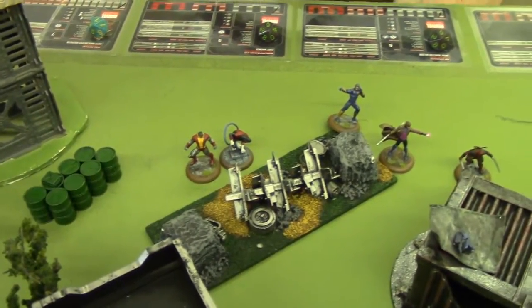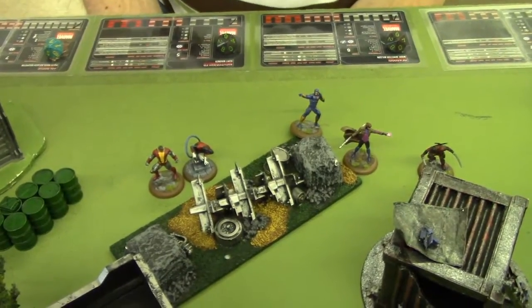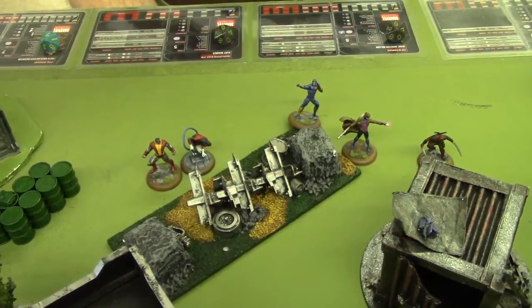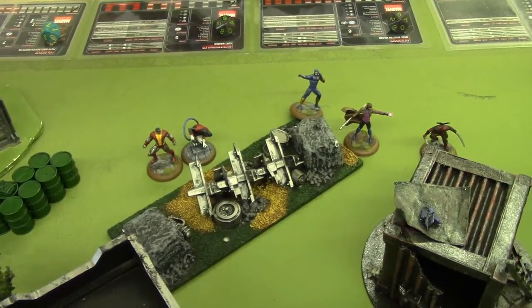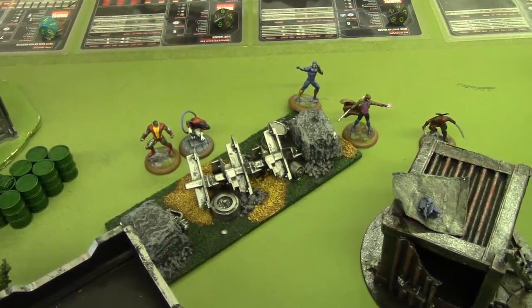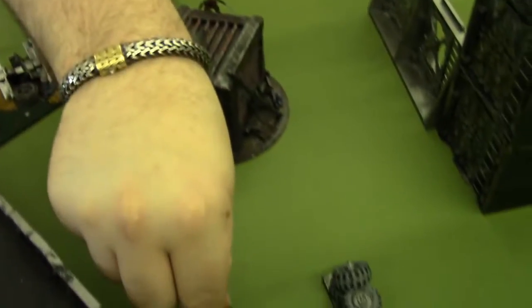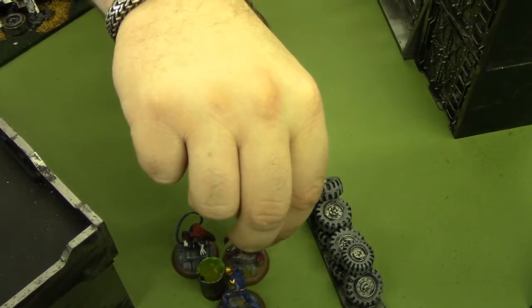For John's first activation, he is activating Nightcrawler, who is going to use his Teleport Multiple. It costs three power, but it allows him to teleport and take a model in base-to-base contact — his buddy Colossus — and redeploy them anywhere on the board. So he goes yoink — bam — Colossus shows up right there. They need to be in base-to-base with Nightcrawler, so we reposition slightly so they're both in base-to-base with the objective. And Colossus is now in base-to-base with Nova — because Colossus really wants to do some throwing.